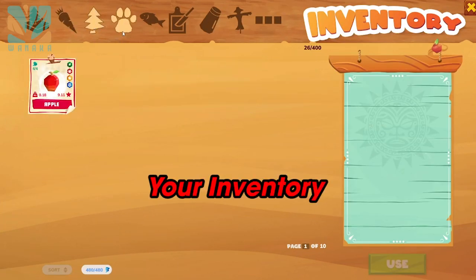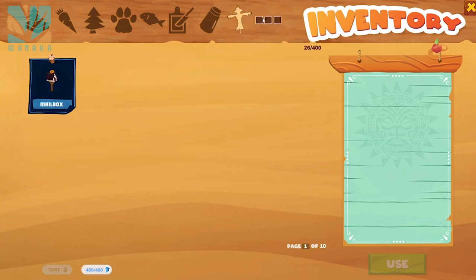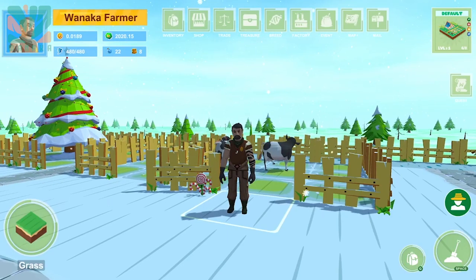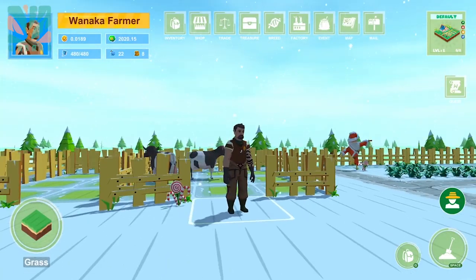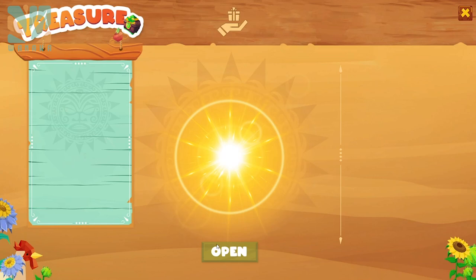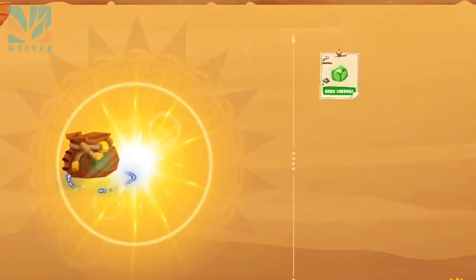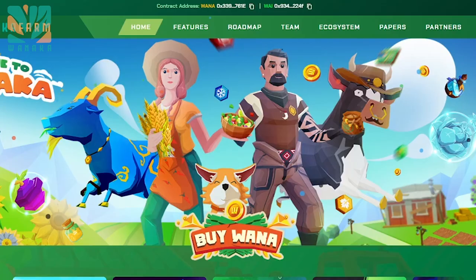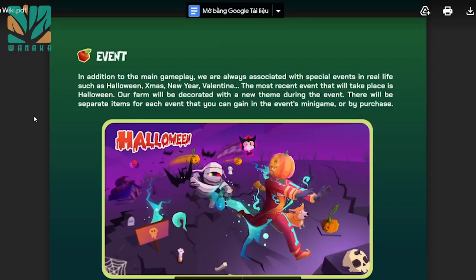You can also find number 1 for your inventory — it will contain your seeds, harvest items, ingredients, elements, and everything. Number 4 is to find the chest box. If you buy seeds through seed packs, you will open it to get seeds here. The same applies for the next event chest that you may acquire through joining WanaKa events in the game, like the Halloween event.